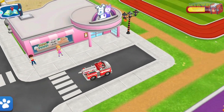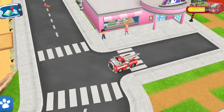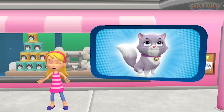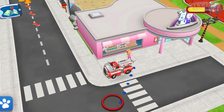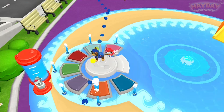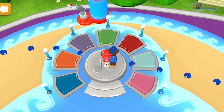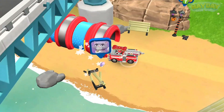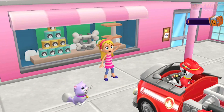Catch some treats. Callie, can you find Callie? All right, pup, tap on the colored pads to play music, just like a piano. Look, it's Callie! Nice work, pup. Katie's really happy now that Callie is back.